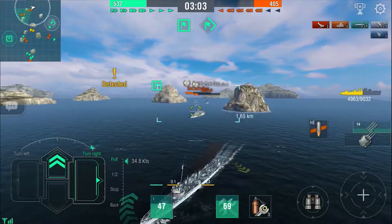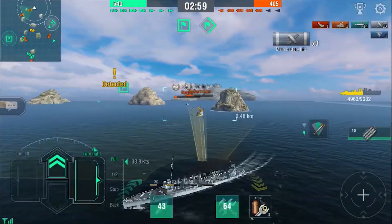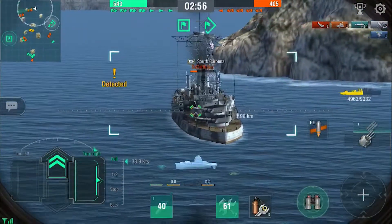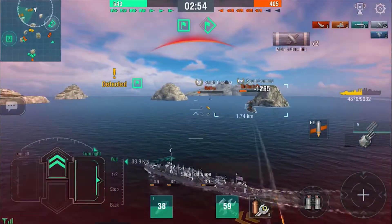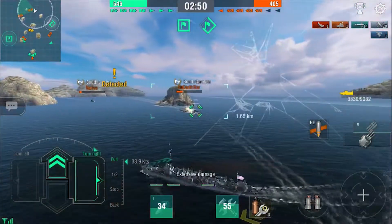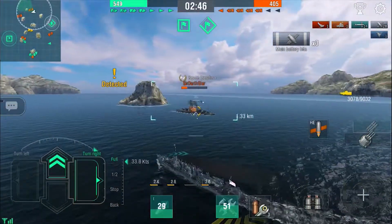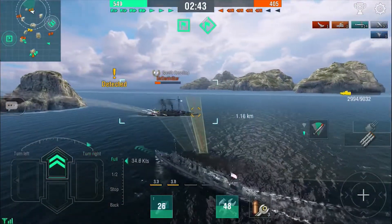For the second South Carolina, notice that we switch to our narrow spread torps, as that is a more concentrated spread making it hard to dodge — not that they would have dodged them anyway at this close range. Firing torps at long range, it's better to fire small spreads in a wall of torpedoes instead of a wide spread, because there's a larger gap for enemy ships to slip through. We do end up landing all 12 of our torpedoes on both South Carolinas.